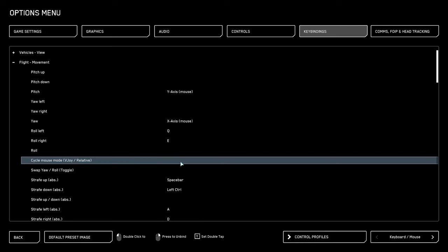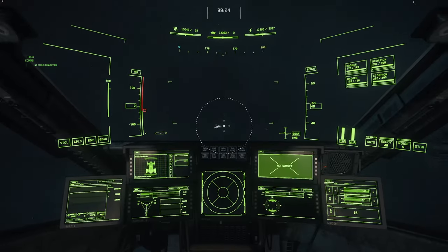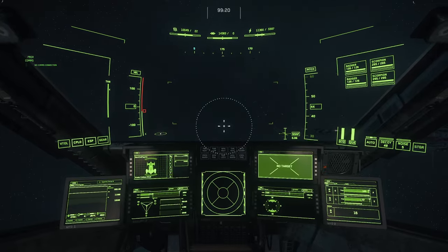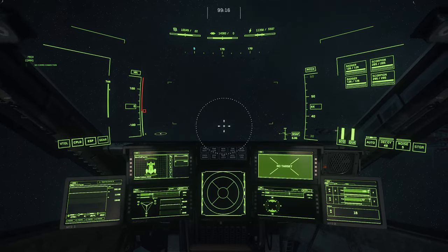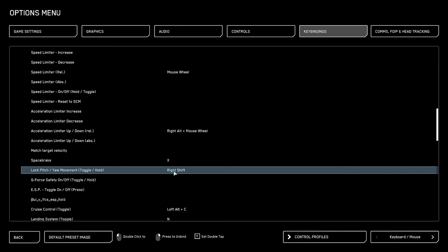Flight movement: psycho mouse mode V-joy relative bound to caps lock. This is what it looks like when you have it disabled, and this is what it looks like when you have it enabled — very good for precise landings, precision aiming, or just keeping your ship locked in one direction. Lock pitch yaw movement is by default on right shift — I personally unbind this as I do not use it; my V-joy toggle does this role for me.